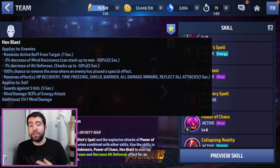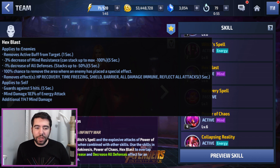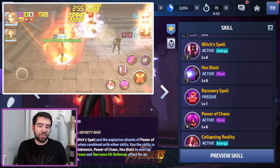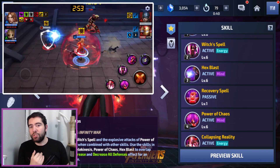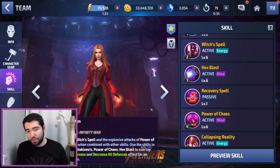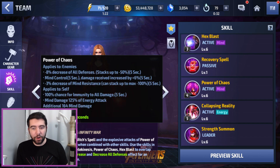Her third skill does even more now, and of course they took away the summons, but that was expected. The removal of HP recovery is still there, and everything else is the same. The damage is better now because it has a channeling effect — Hex Blast is the skill you want to end your rotation on for damage procs, landing your damage proc on this skill in addition to the fourth skill.